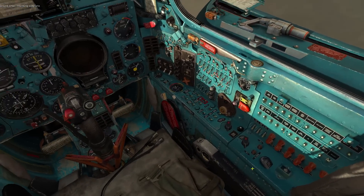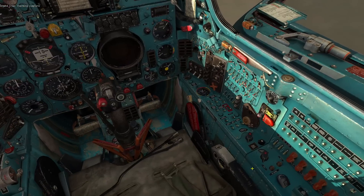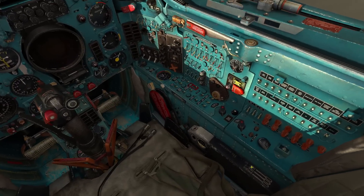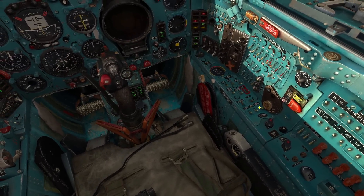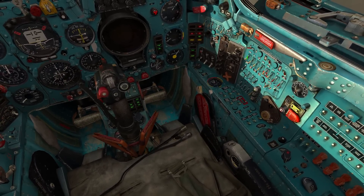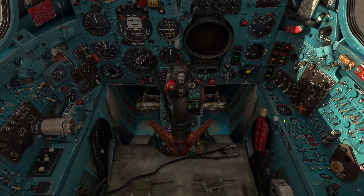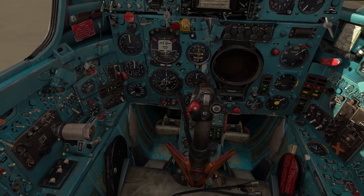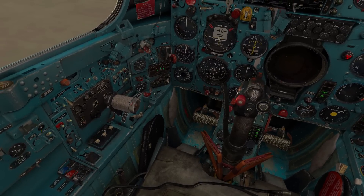Alright, now that we did that, I'm going to start up the plane. I'm going to be moving pretty quickly, so if you need to pause and rewatch, go ahead. What we're going to do is turn on the battery, then turn on the inverters, turn on the flight recorder, then the radio, then the fire extinguisher. Then we flip these three switches — they're the fuel pumps. We uncage this, turn on the APU, and then hold down this button until it starts going.